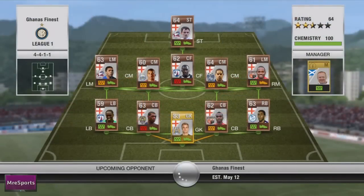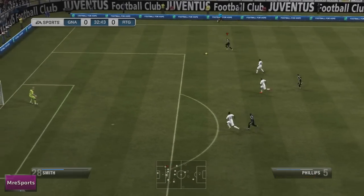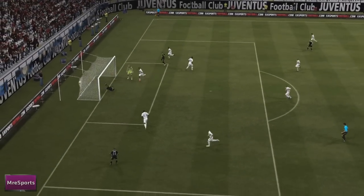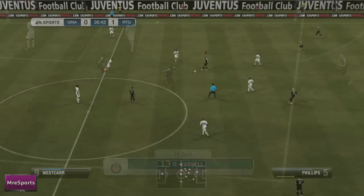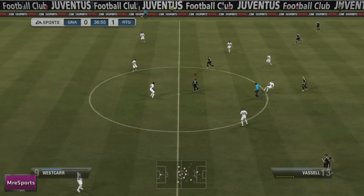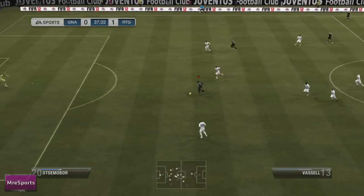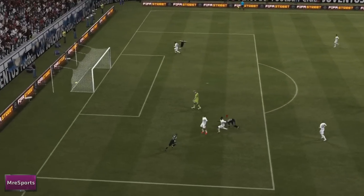We then went into the last game of the episode against a guy who had Johar and Wescar — two really strong players, with Wescar going for 14k on his own. He also had Alex McLeish as his manager. I was adamant I wasn't going to be dominated, and got the first goal of the game from a really nice diving header from Vassell. I then got a second goal as I found a cheeky wide gap through his defence, took it past his keeper, and just rolled it into the back of the net — 2-0.